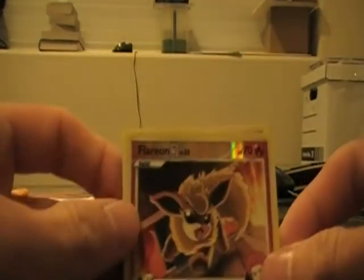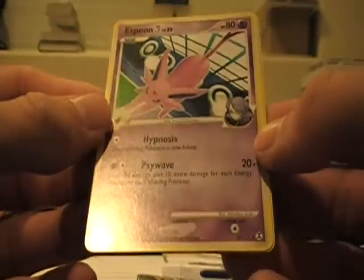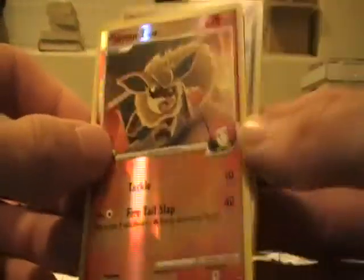I have a bunch of those already. And we got a Reverse Holo Flareon and an Espeon SP with Hypnosis and Psy Wave. So we got some Eeveelutions, but neither of them need Eevee to come into play. Set those off to the side.